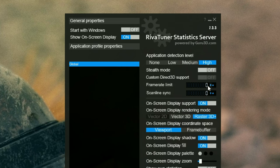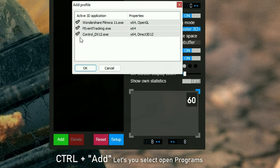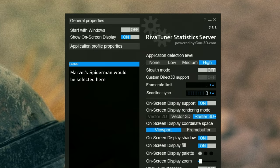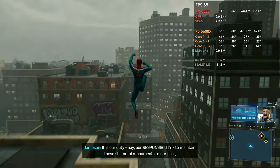The same applies to RTSS. Install and open MSI Afterburner, go to RivaTuner Statistics Server, find the FPS limit section, and set a limit. You can even set it per game — some games your PC can run at higher FPS than others. Just open the game, press Control, click the New button, and it will let you select from open applications. For example, if you're playing Marvel's Spider-Man Remastered, it will appear — click it and select your frame limit, such as 80, 90, or 60, and you're good to go with a much smoother experience.